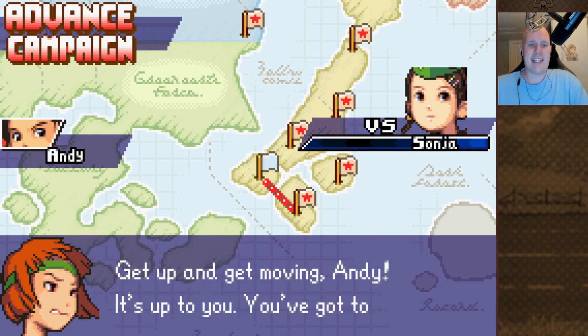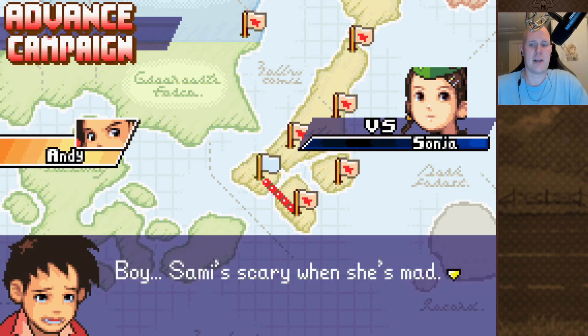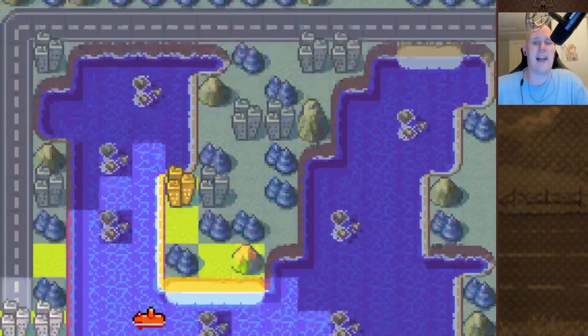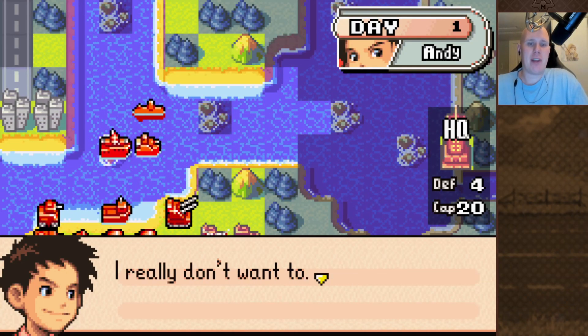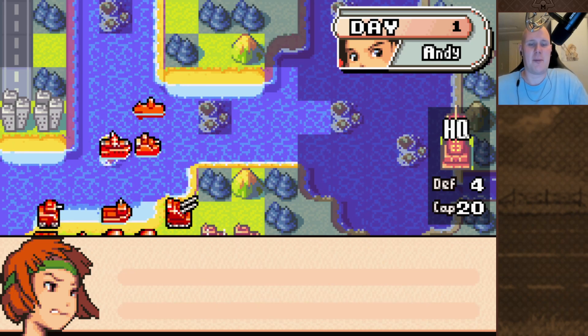Get up and get moving Andy, it's up to you, you gotta go! Boy, Sam is scary when she's mad. Alright, it's time to figure out what Sonya's goal is. It's probably to annoy the hell out of us. I got to battle Sonya? I really don't want to! If you mention that she gave you new tools again, I'm going to thump you!